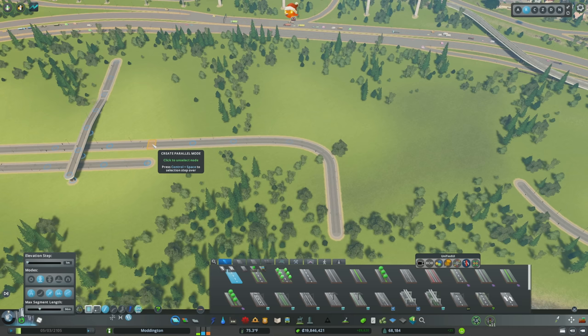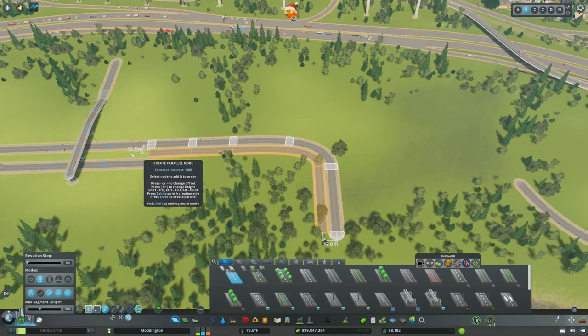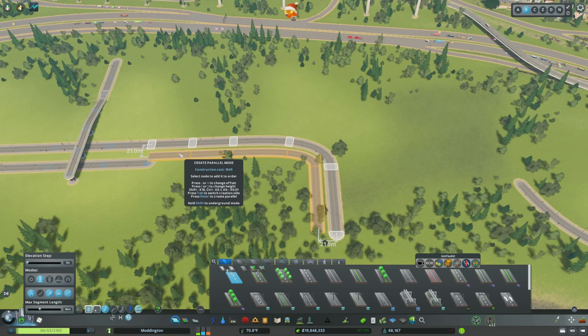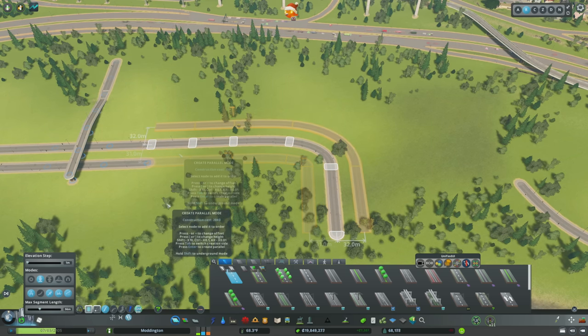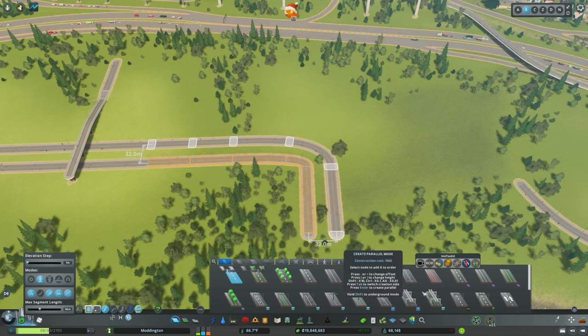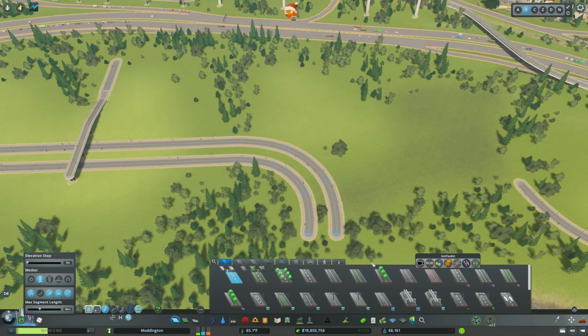Then we have the create parallel mode — a really powerful tool for creating completely parallel roadways. You start with the road you want to parallel, select a start node and an end node, and you get another road. The distance shown is between the center of the existing road and the road you would create. Hit plus to move it out by one meter. Hitting tab switches the side you're paralleling on. Once ready, hit enter and the road is created. Using arrange at line mode, you can select the exact same nodes and these will completely mirror one another.